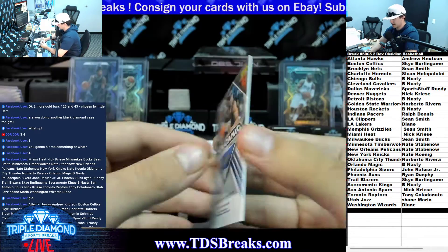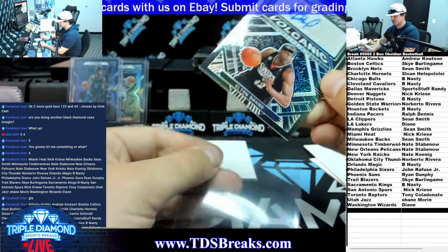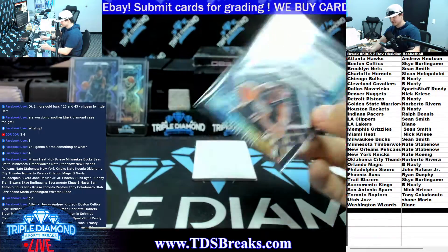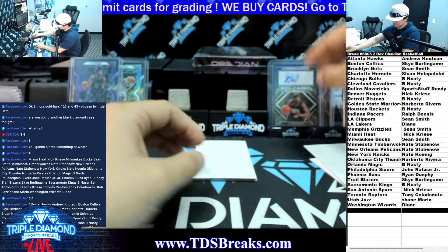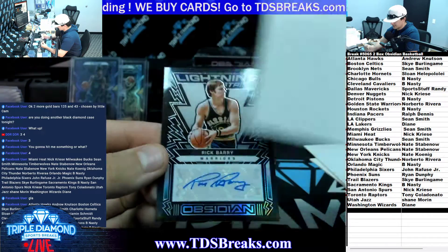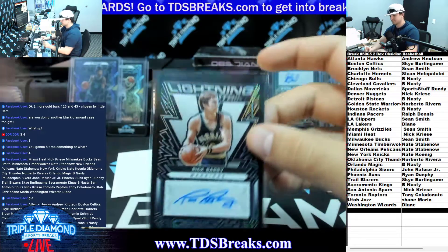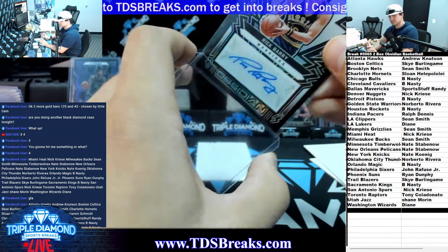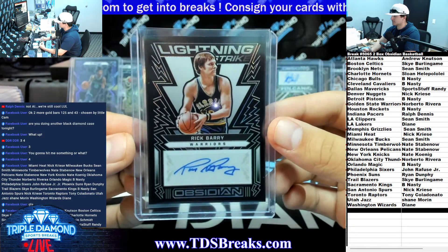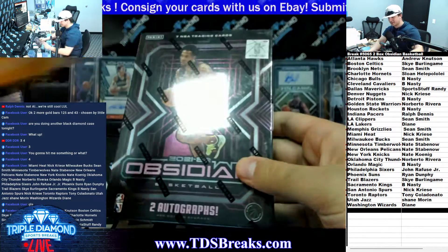Elton Brand going to the Sixers - Sixers, John. Last card of box number one: Lightning Strike Rick Barry for the Warriors, going to Berto. Not an AI auto but we're cool. If I pull somebody else in an AI auto we're not cool anymore.